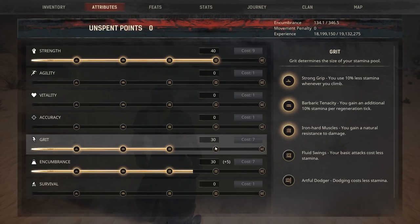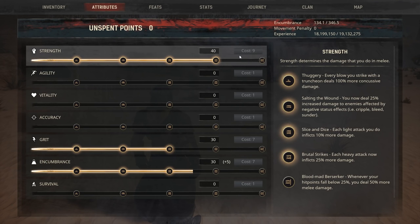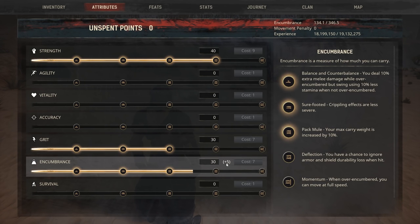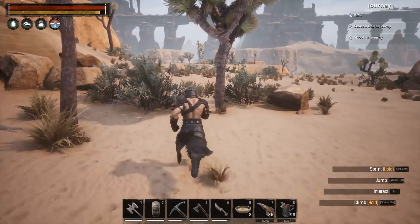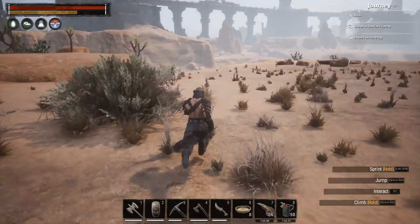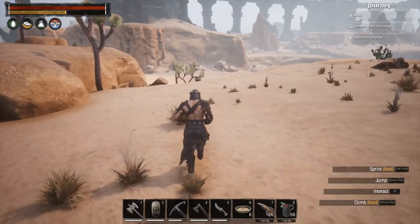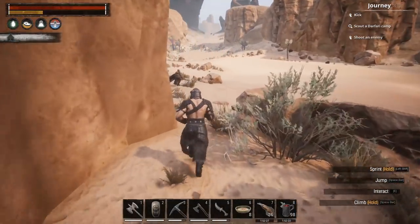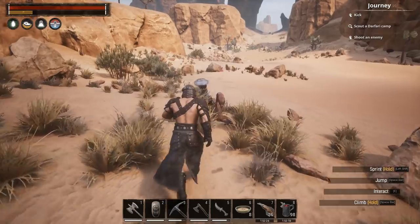Right now this is my attribute build. I went strength because I wanted brutal strikes — heavy attack now deals 25% more damage. I went grit because I wanted iron hard muscles, you gain natural resistance. I also like barbaric tenacity — you gain an additional 10% stamina per tick. And then I went encumbrance because the game forces you to. Without encumbrance I had like 105 weight I could carry — that's less than my armor weighs. Unless there's some kind of potion or gear I don't know about, you're basically forced to spec into it. Let us know in the comments if there's something we're missing.